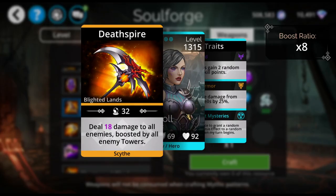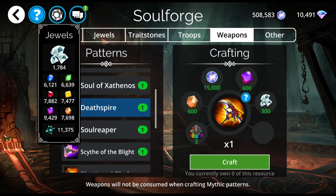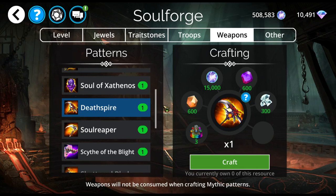Death Spire: 18 damage to all enemies boosted by enemy towers, with a times-8 boost ratio fully upgraded. That's a lot of damage. It's purple and brown. I'm going to keep this in mind, especially since Leona's Tower is a thing for PVP now. There could be more towers coming that players can have on their teams, and that might make this weapon pretty useful.